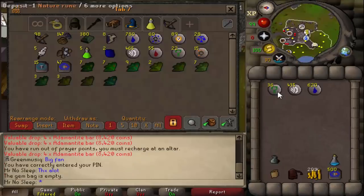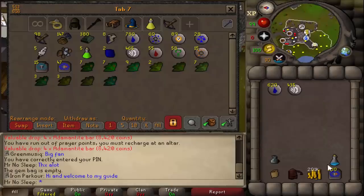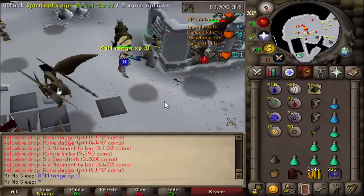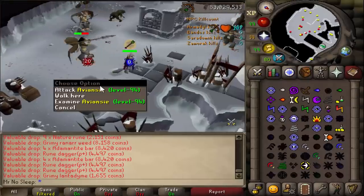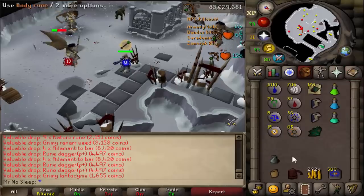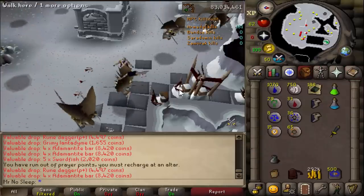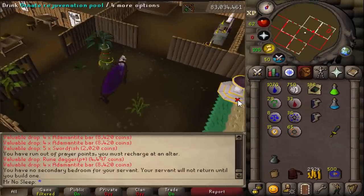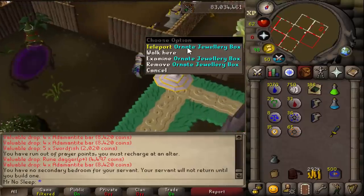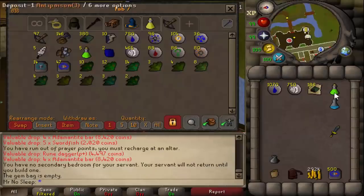If you have that item that collects ensouled heads, that could be used here as well. In my experience I didn't miss out on picking up any since they're pretty uncommon, but they do go for 8k so it kind of adds up over time. You do need the Fremennik hard diaries to get noted addy bars from these avianses, however you can always use the wilderness God Wars Dungeon where they drop noted bars regardless. The downside is of course it's the wild and you could die, so it's better to kill these if you have the diary complete.